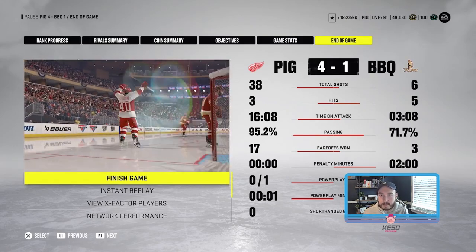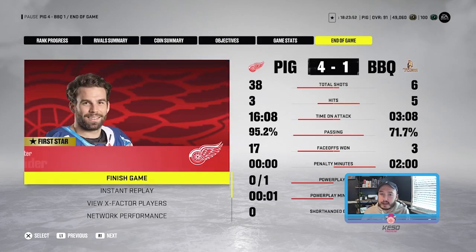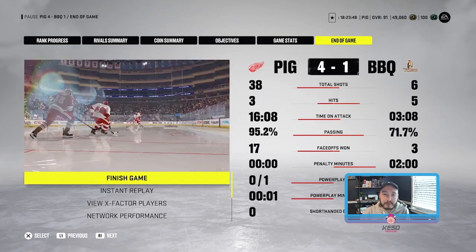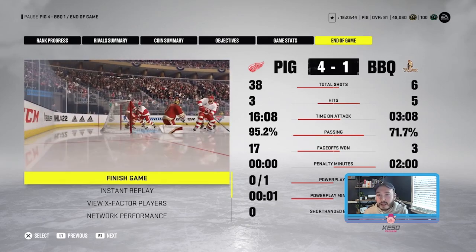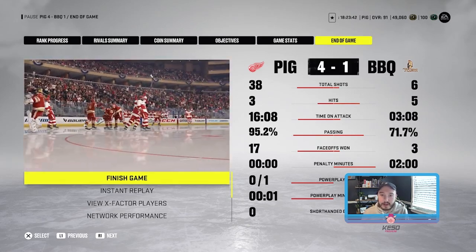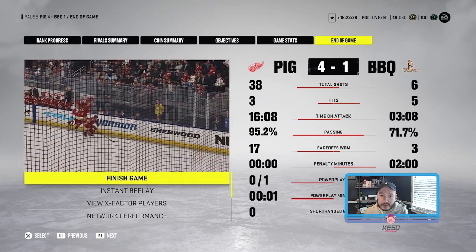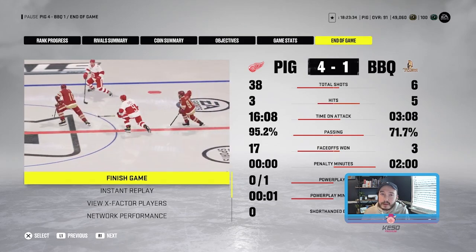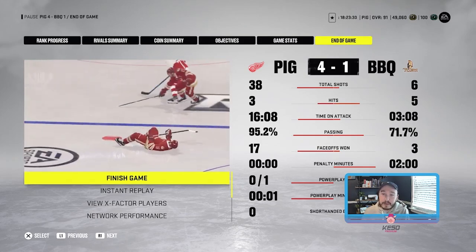I was playing this guy that I'd played in the past. He's like a decent division one rivals player and in the first period he was just skill zoning me really hard. He was bringing a forward down in front of the net. I was running behind the net like I usually do and I just wasn't able to generate a lot of offense. I think it's the offense's responsibility to drive play and actually make people play defense.